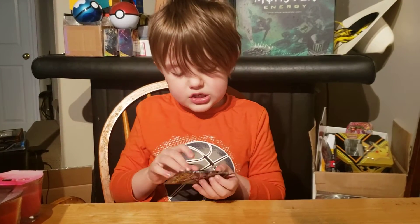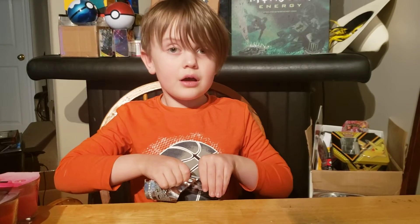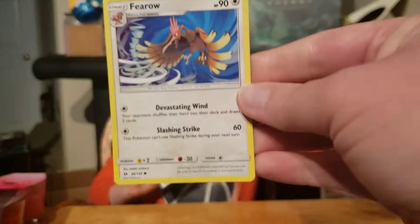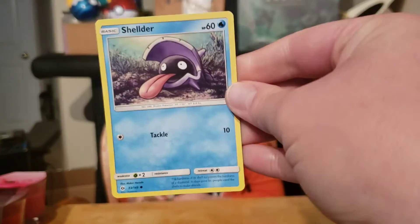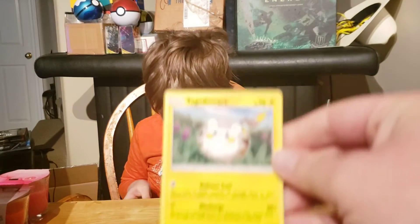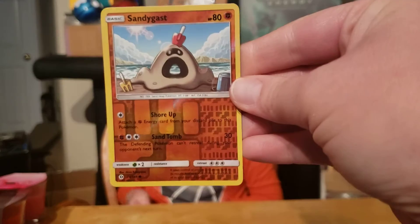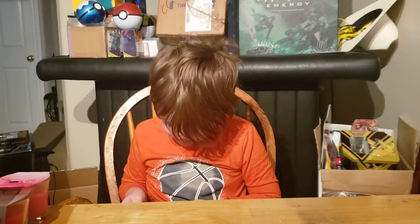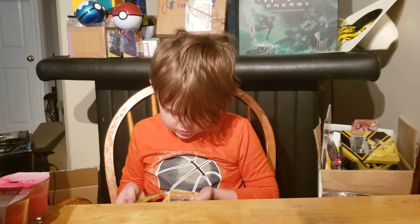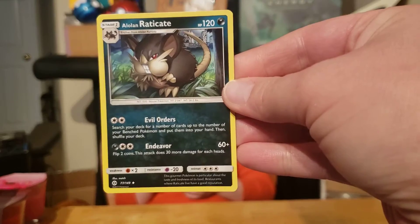Next — Sun and Moon. That's really weird — there was a Burning Shadows code card in there. What the heck? Fero. Makuhita. Sheldon. Togedemaru. Popplio. Reverse holographic Sandygast. Incineroar. Energy. Energy Retrieval. Why was that Burning Shadows? I have no idea, that's really weird. Wishiwashi. And an Alolan Raticate.